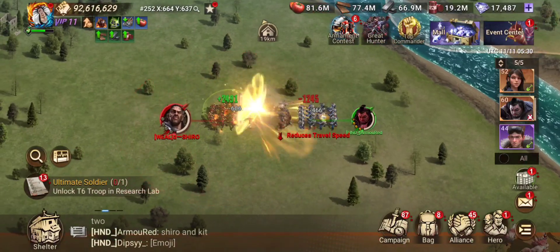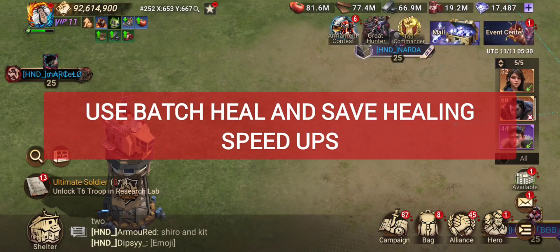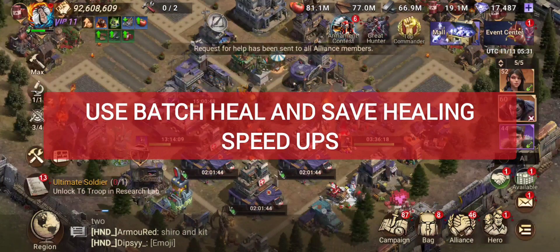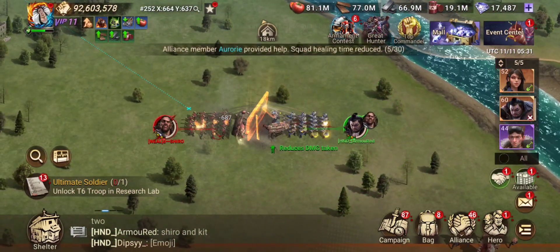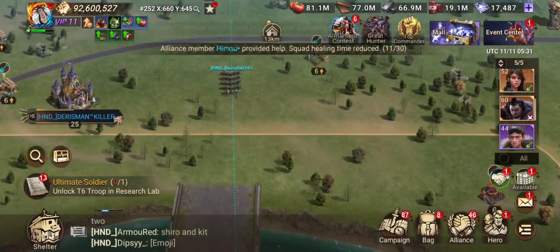To earn points through other ways: you can use speed ups to heal your troops, though this is highly not recommended if you are in an active alliance — try to do batch healing instead. You can also consume arrows to earn points, though I don't particularly like this option. We've discussed this before, so it's your choice whether you want to do it.